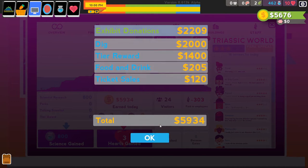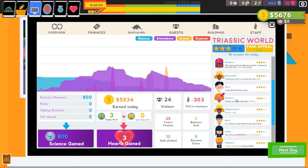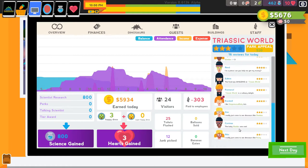We brought in almost six grand today, so that's a really good day for our park. And to reflect that we got some pretty good reviews — a lot of high stars here, threes, fours, and fives. Triassic World is doing a good job hatching dinos. We are trying! We got a Stegosaurus fan saying Sheldon is the best species of them all, and the baby Sadie was cool.